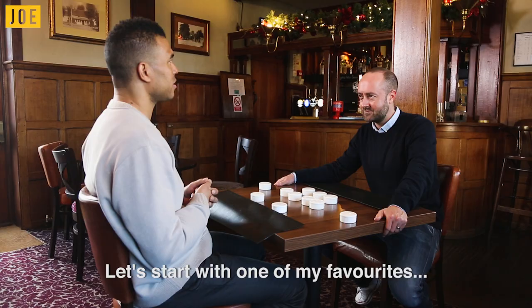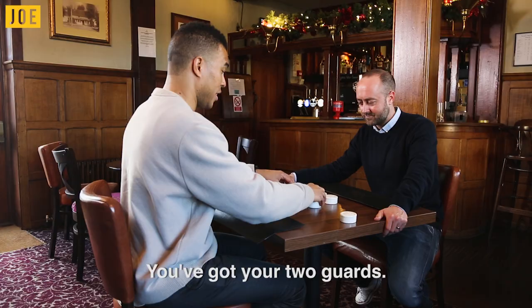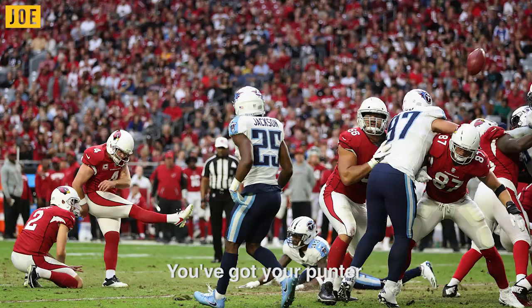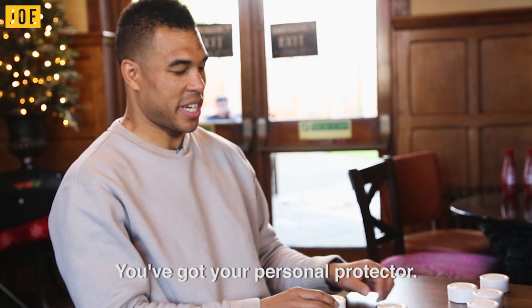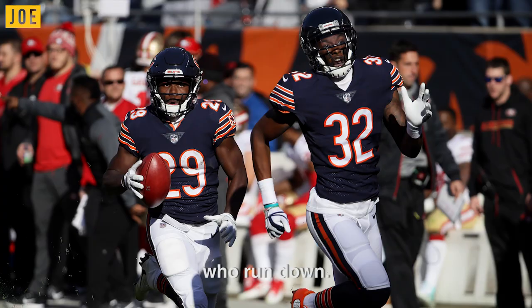Let's start with one of my favorites — punt formation. So you have your center, you've got your two guards, you've got your tackles, you've got these wing guys right here, you've got your punter, you've got your personal protector — he protects the punter, so he's offset like that. You've got your gunners who run down.